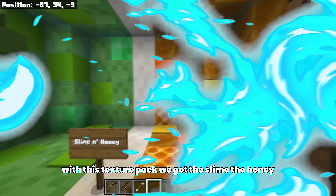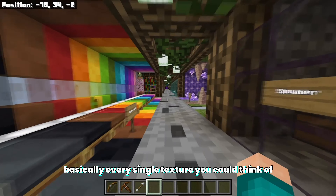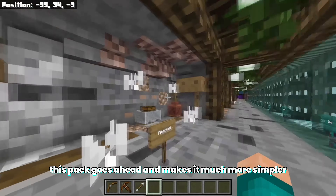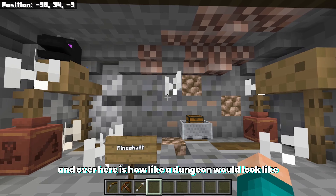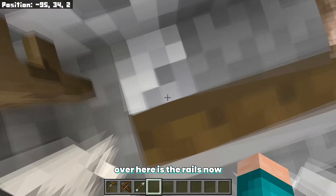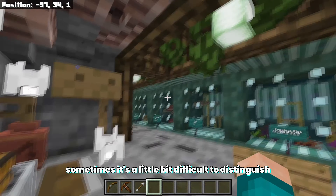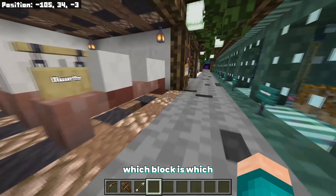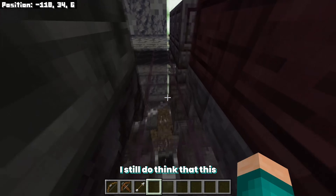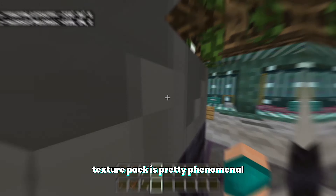We've got all the different wood types, so basically all your structures are going to look completely different with this texture pack. We've got slime, honey — basically every single texture you can think of, this pack makes it much simpler. Here's how a dungeon would look if you were to find one. The rails are also here, though it's a little bit difficult to distinguish which block is which because there are very few pixels to work with.